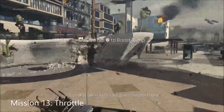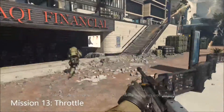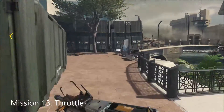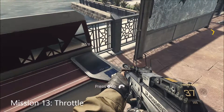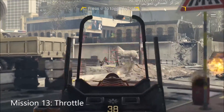Moving on to mission 13. Right at the very start, you make your way up and you've got to go over the sign. Before you do that, make your way all the way over to the far right side next to the sign — the Intel is on the bench just here.